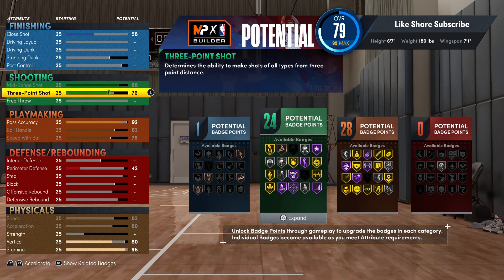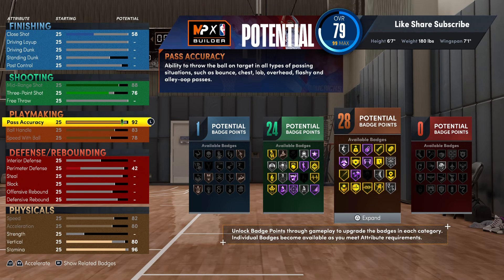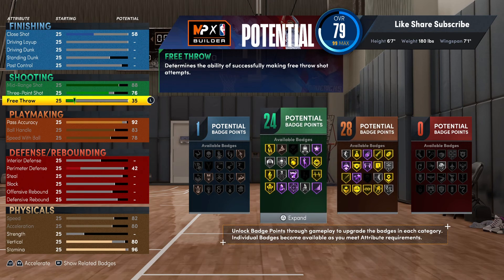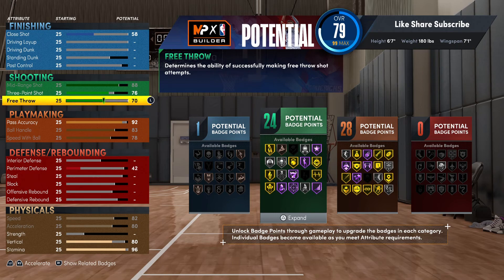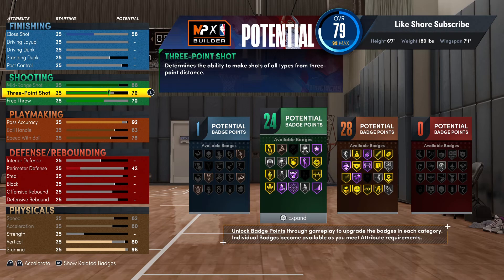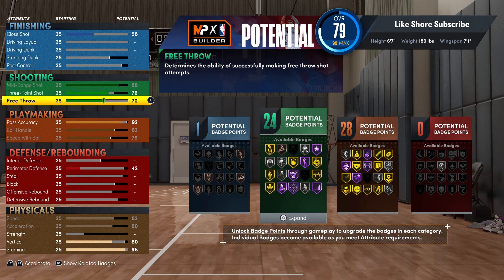You got gold blinders, gold high zones — that's really pressure. Put the free throw up to 70. Catch and shoot is the only bronze badge, but you know how silver badges work — most silver badges are actually good, you notice the boost on most silver badges. It's not even like you're at a disadvantage with this build.